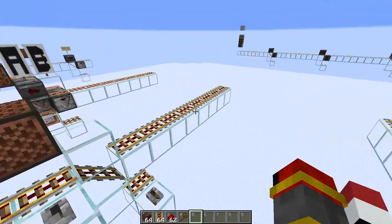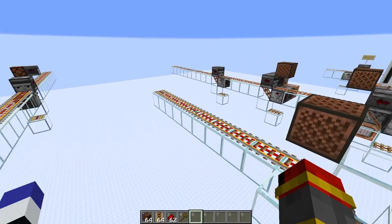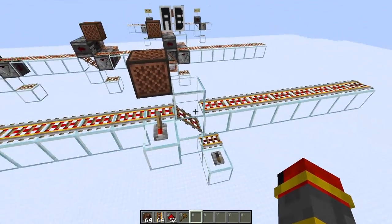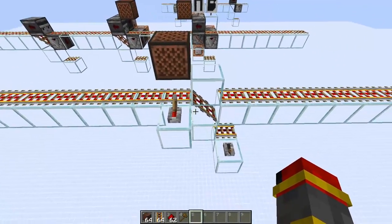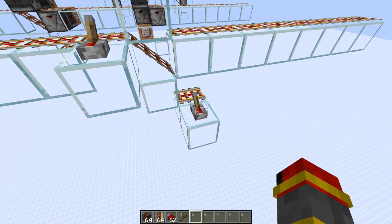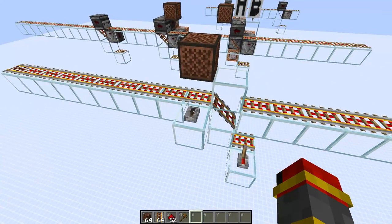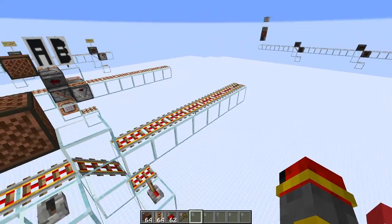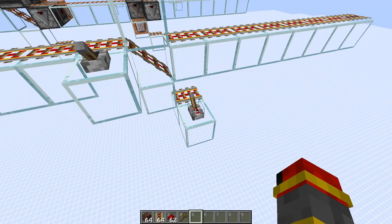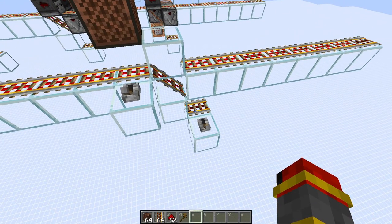First of all, I have a very basic rail layout with no observers. I'm going to turn on the top rail — as you can see all these rails nine blocks from here are turned on. Then I'm going to turn on this rail over here, turn this off, and now as you can see none of these rails have turned off, even at the ends.